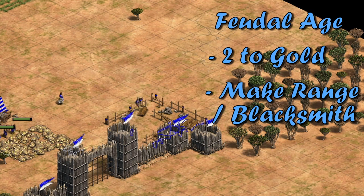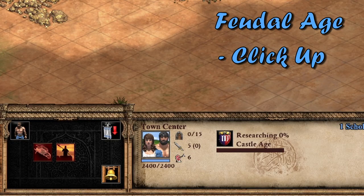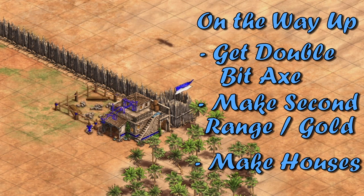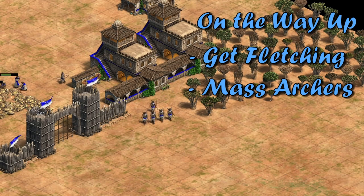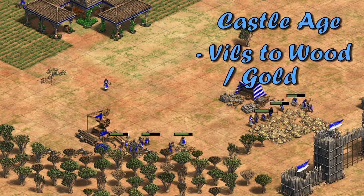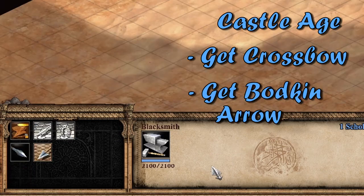Use your walling villager, your straggler tree villager, and a wood villager to make a range and a blacksmith — two for the range and one for the blacksmith. Use these buildings to reinforce your walls. Click up. On the way up, get double bit axe. Make a second range with the two villagers that made the first, and then send them to gold. Use the blacksmith builder to make houses reinforcing your base. Get fletching from the blacksmith. Start massing archers from both ranges. Get horse collar. When the berries run out, send those villagers to make a second lumber camp. Queue up villagers and send them where needed, most likely wood or gold. Get the bow saw upgrade, get the crossbow upgrade, and get bodkin arrow when you can.